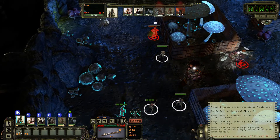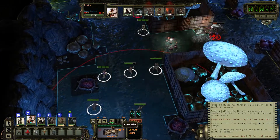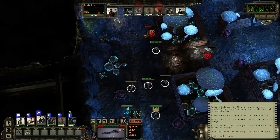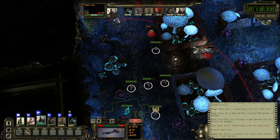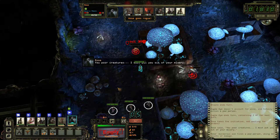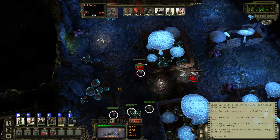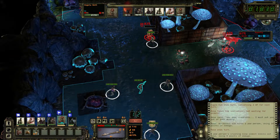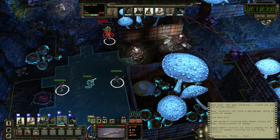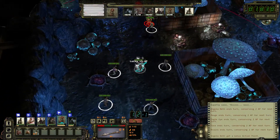Gary, nothing left for you to do. Face, go after that pod person. Brains, just keep crouching down. I was really hoping you'd hit. I must put you out of your misery. Here's hoping they don't put you out of yours. I want to shoot that pod person but I can't because Rose is right there. Just gonna have to end turn.